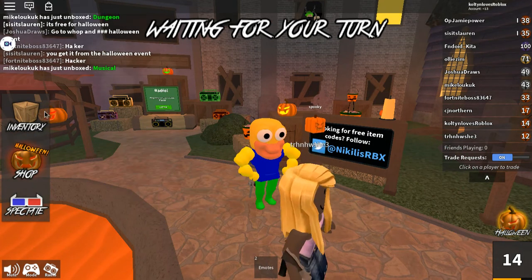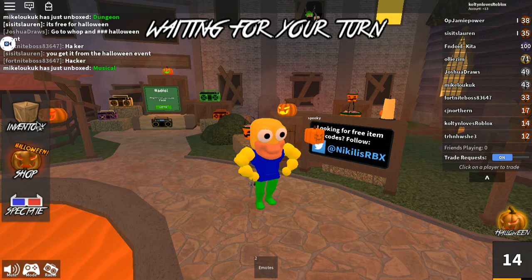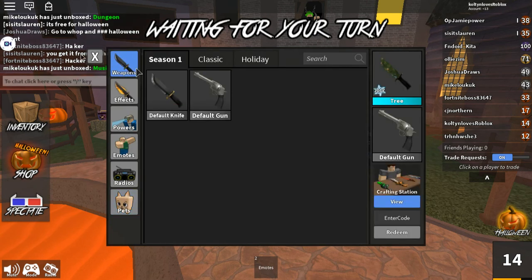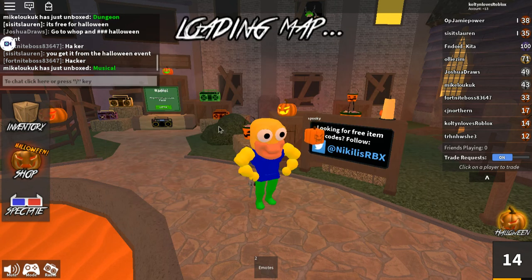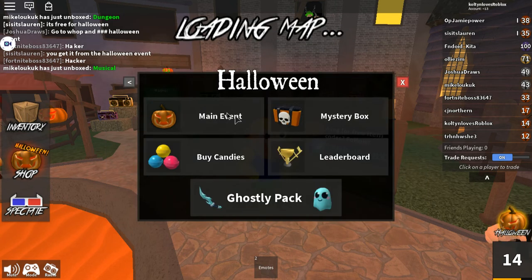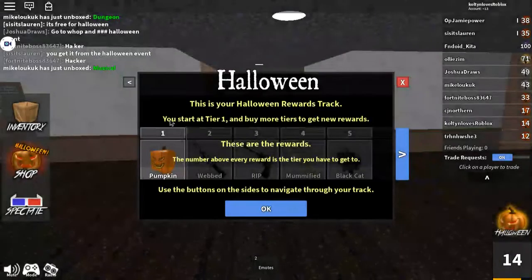So what you gotta do is you don't go into your inventory — you go into this Halloween thing right here in the corner, and then there is this main event. Click that, and then there will be a little claim thing.